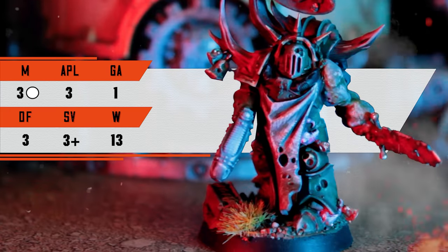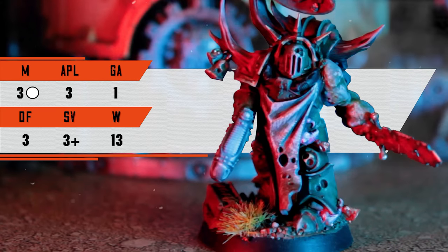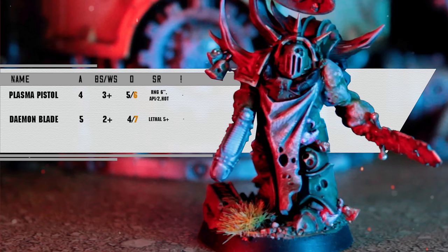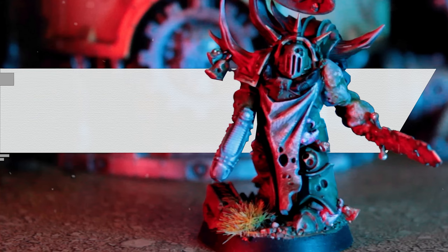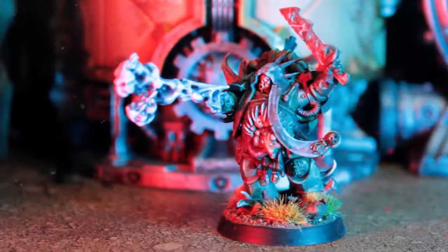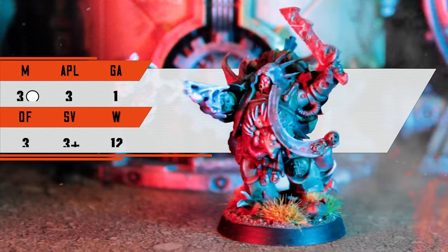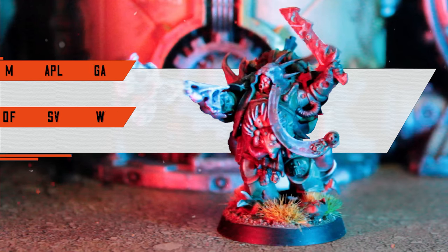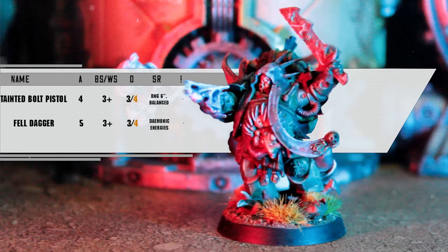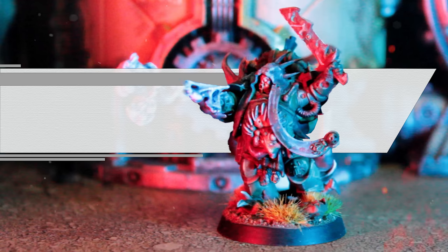Leading my Nurgle legionaries is the legionary chosen. I know there's probably a really good argument for that plasma pistol hitting on twos, but I just really like the demon blade so I'm going to use him. Not a great choice possibly. But always a great choice is the balefire acolyte, only getting better in Into the Dark now getting a lethal 5+ on torrent, so blast is getting a lot better. I love my little plague vapor.